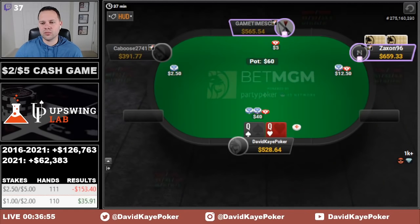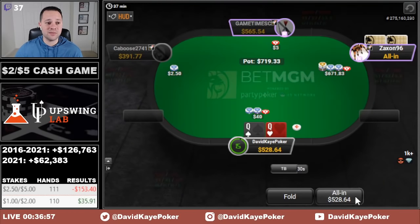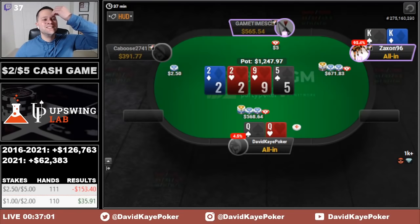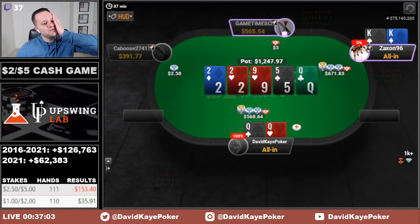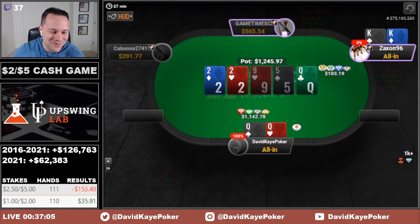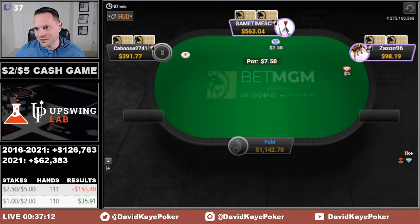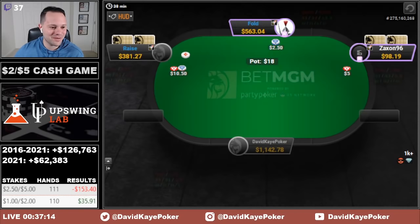Cutoff opens, we're going to 3-bet here on the button, he jams it in, we're calling — oh my gosh, queens and kings! Massive 4-bet jam, unfortunately. Oh my gosh, queen on the river — we're so lucky. We get absolutely coolered in the bad way pre-flop, but we run very good and smash the river.